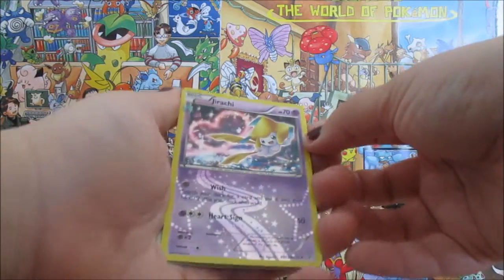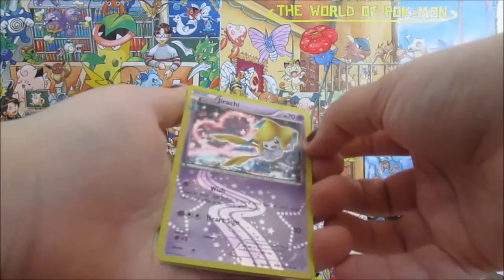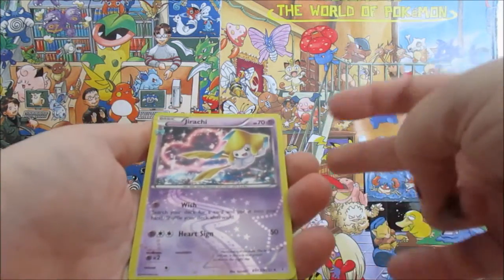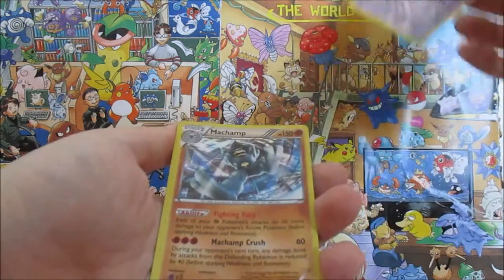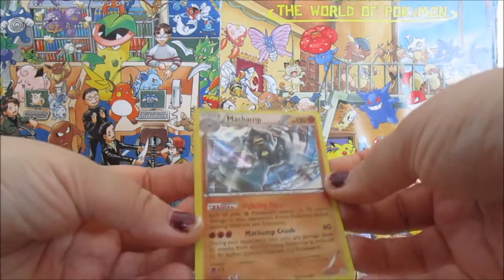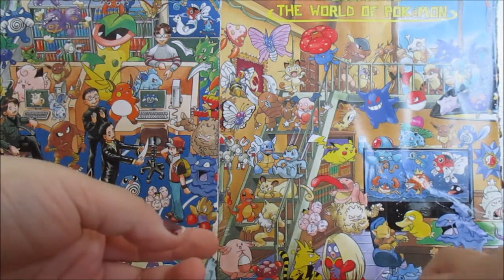Ooh nice, you got a Jirachi. So it's just an Uncommon but it's holo which is always nice. Gotta love those Radiant collection cards. And ooh nice, a Machamp holo. Very nice. Looking real nice there.